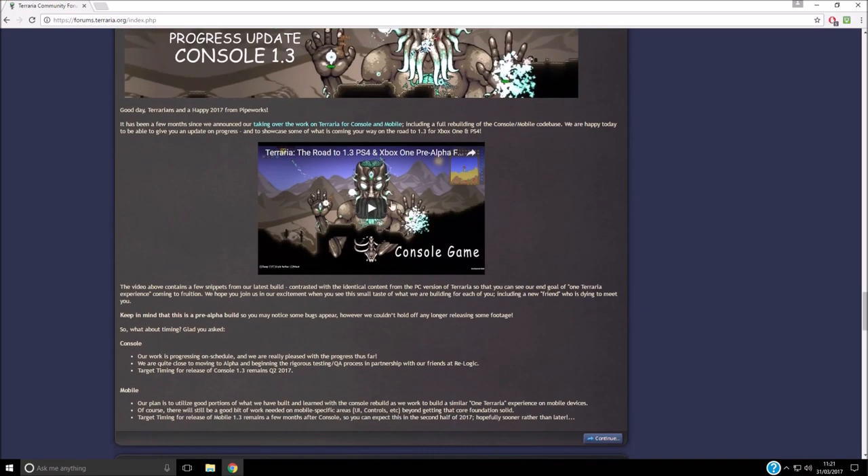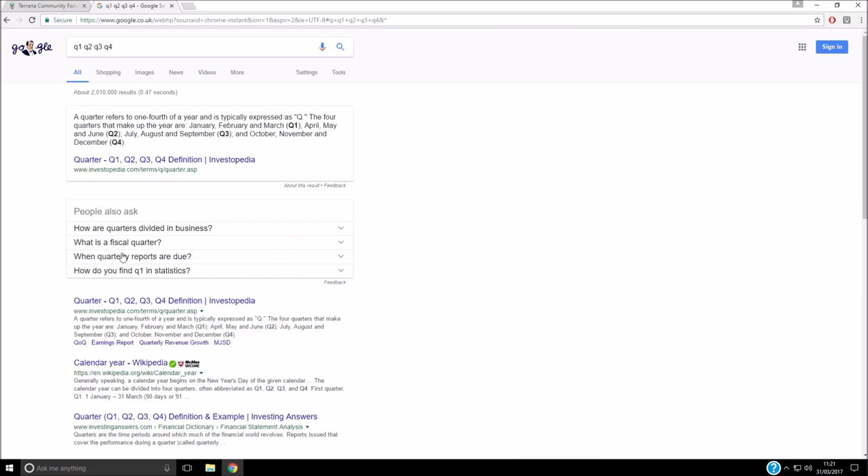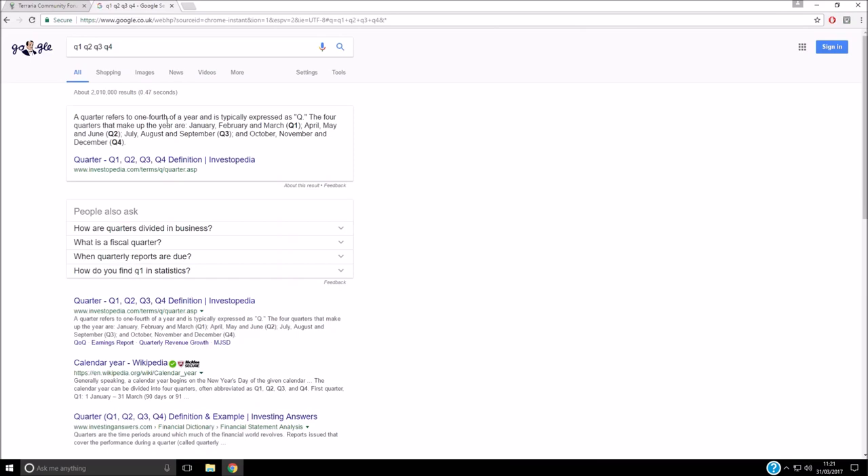If you scroll down a little bit — I'll highlight it here — you'll notice it says: 'Target timing for the release of console 1.3 remains Q2 2017.' If you look up what Q2 means, each quarter refers to a three-month period, each season.